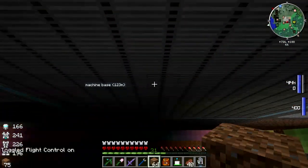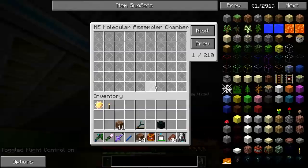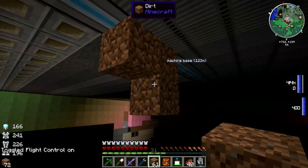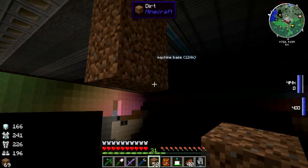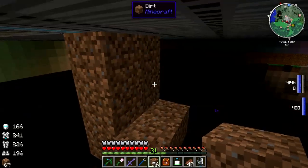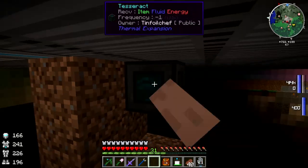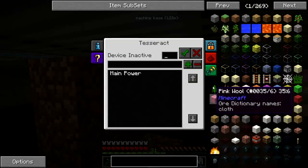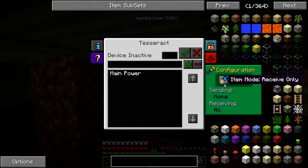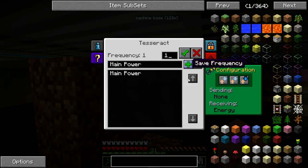Alright, flight mode. Take a tesseract, pop that down there, set it up - owner, ignore, ignore redstone - and we'll block the items, block the fluids, and set it up to energy receive on main power. Let's go.